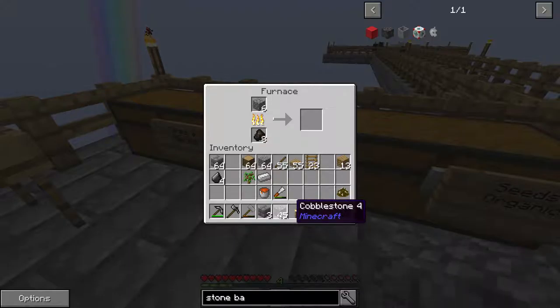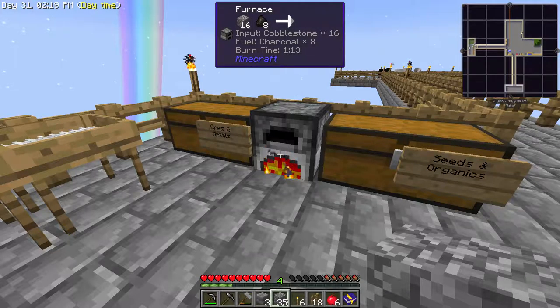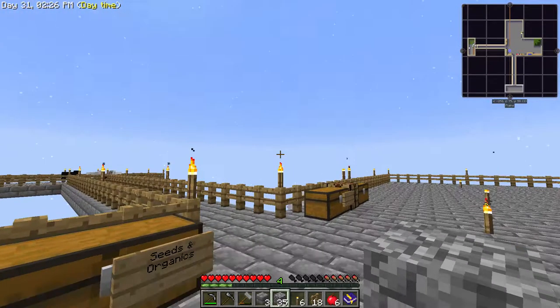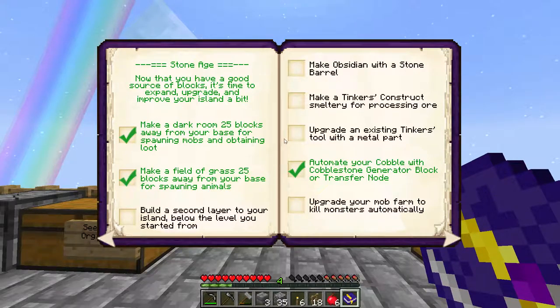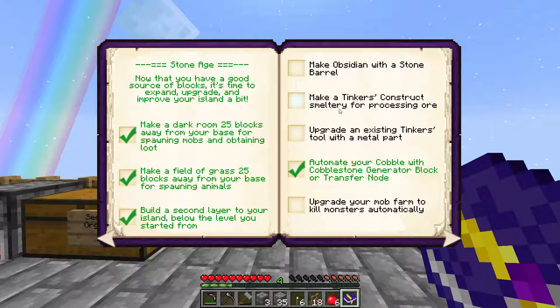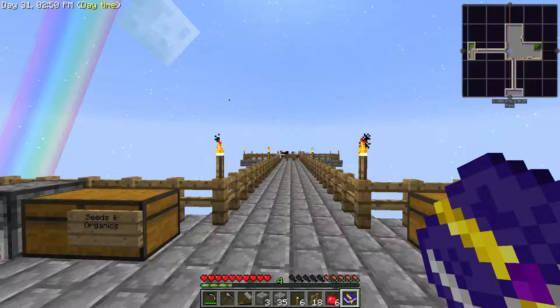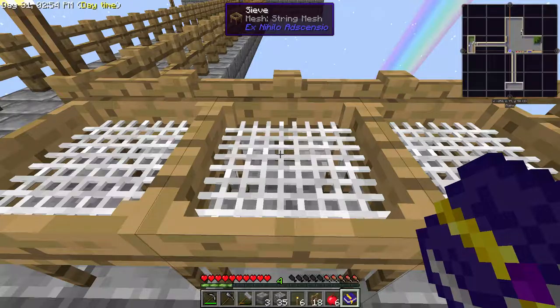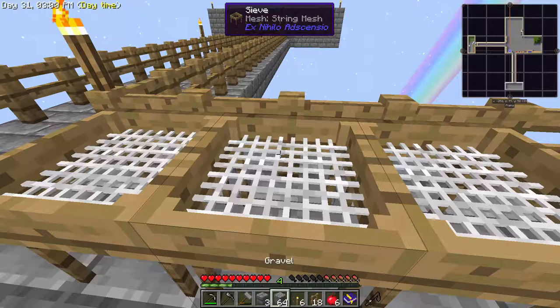I need some stone — a stone barrel needs six slabs, so I need nine. I'll do sixteen, just so it uses the two pieces of fuel evenly. Let's just have a look at this. We did the obsidian in the stone barrel. And we need to do the Tinkers', upgrade the mob farm, and enchant a mesh.